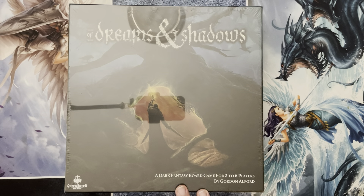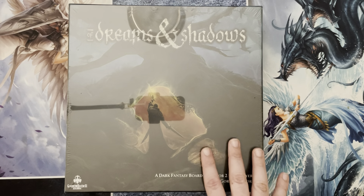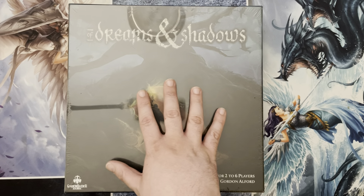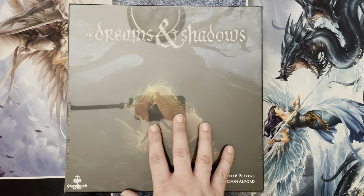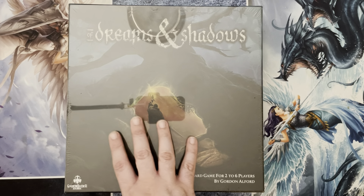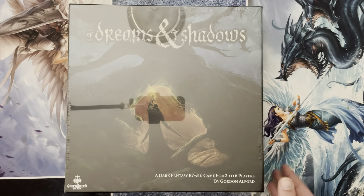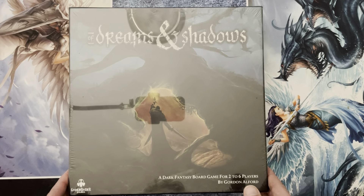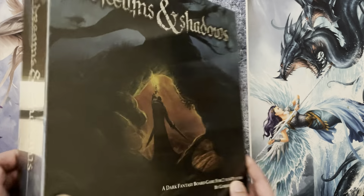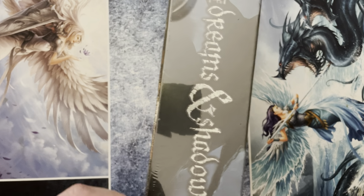This is a dark fantasy board game for two to six players. Last week we did the unboxing for Lost Ones — it's in the same realm as Of Dreams and Shadows. This one may end up being a much heavier game, both in gameplay but also in weight, because this sucker is a lot heavier than Lost Ones. So let's go ahead and open this up and see what's inside.